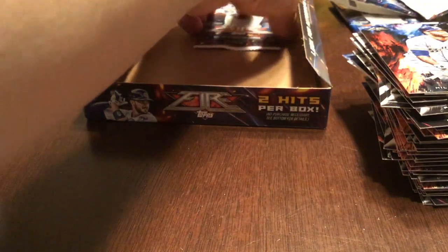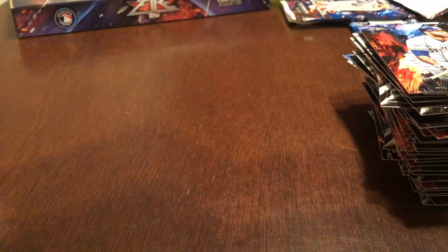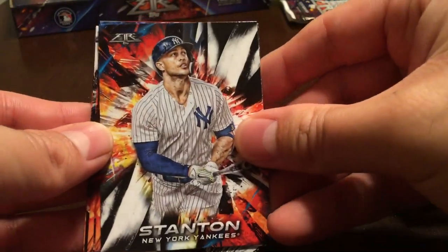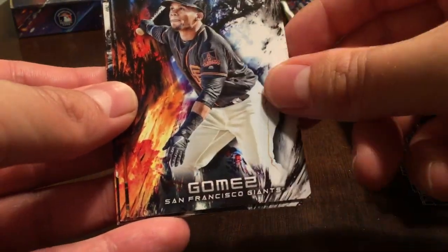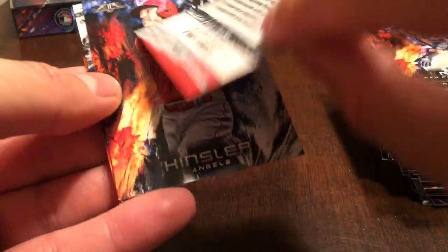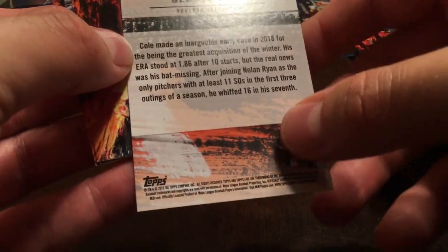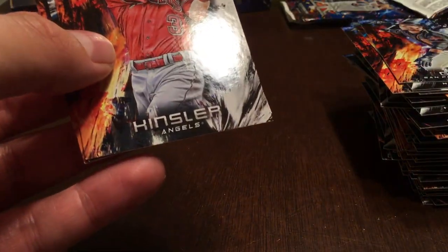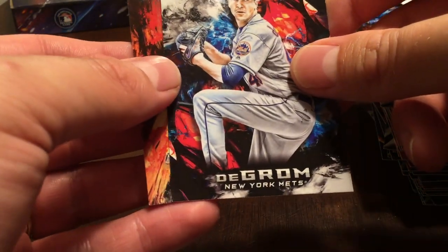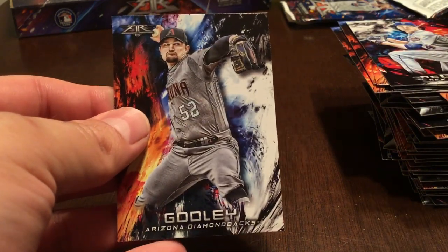One pack left. I've had pretty good luck with color here, so I doubt I'll get anything else in terms of color — but we'll see. Giancarlo Stanton, Gomez rookie card, Garrett Cole insert — it's one of the insert sets, nice card. Ian Kinsler, Jacob deGrom, and Zach Godley.